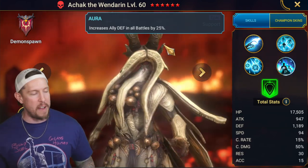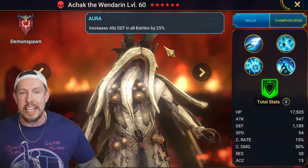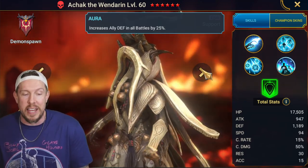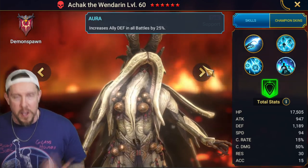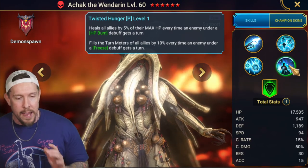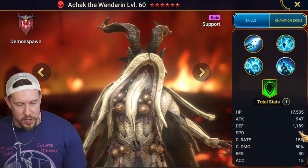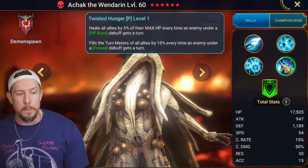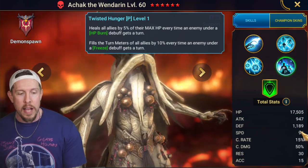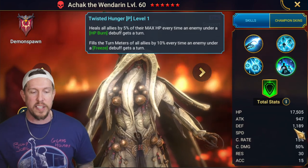There's no cooldown on Twisted Hunger — it's just always active. You will see it proc again and again. Add to that a 25% defense aura in all battles, and Achak the Wenderen becomes a great carry or lead for your teams in basically any dungeon where you could use this sort of kit. His base speed is unfortunately very low at 94, but part of the beauty is he doesn't need to take turns for the passive to activate, which mitigates that somewhat. His defense is okay at 1200 and his HP is serviceable at 17.5k.